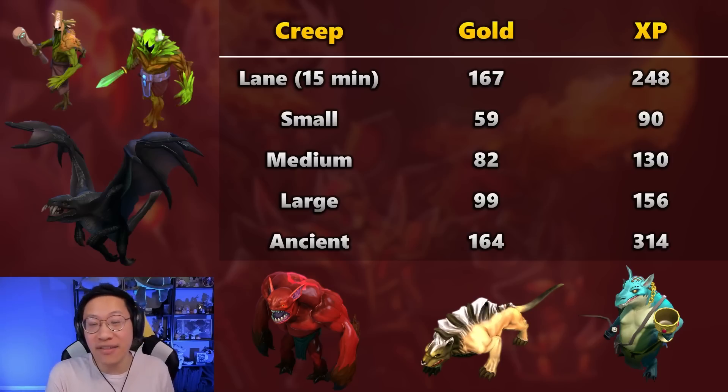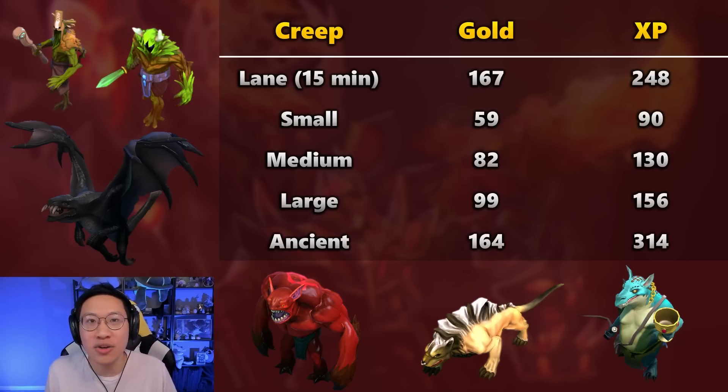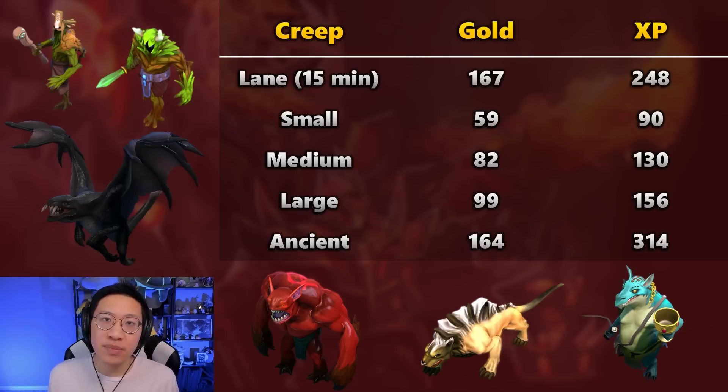That's 100 gold every 5 minutes, and inevitably you'll have time where you're walking to the jungle and you throw a coconut at the hard camp — boom, 100 gold, you're good for the next 5 minutes. You farm one creep wave, you're good for like the next 8 minutes. The Grimoire is going to give us 250 XP per charge, so in terms of lane creeps, that is one creep wave, or maybe about two jungle camps.